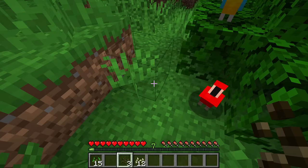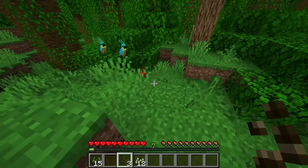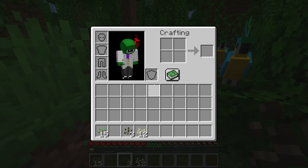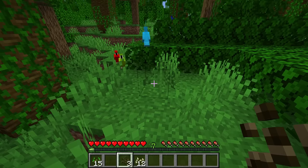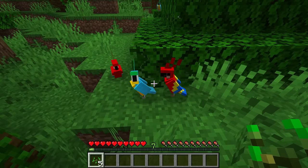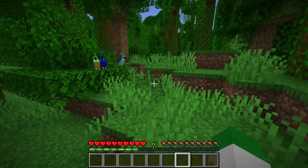Once a parrot is tamed, you can right-click on it to make it sit up or sit down — the same as the cat. If it's sat up it'll follow you; if sat down it won't move. The additional benefit of the parrot is that if you walk over it, it'll go onto your shoulder. One useful ability is that it mimics things — not the player since the player makes no sound, but it can help alert you to nearby hostile mobs.